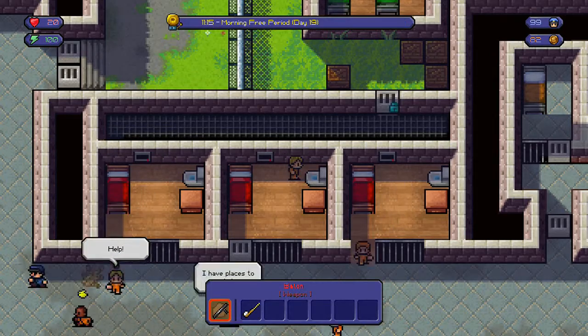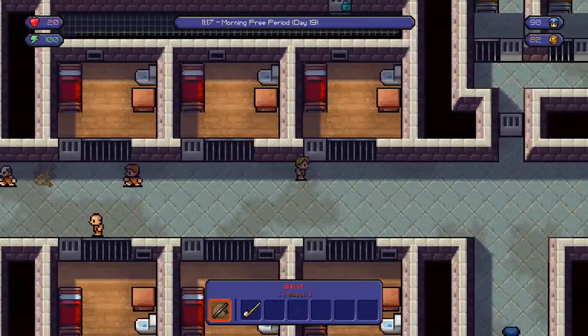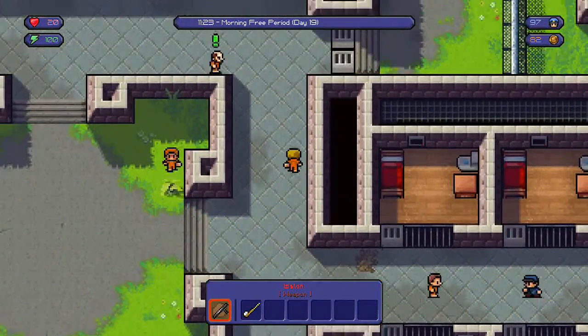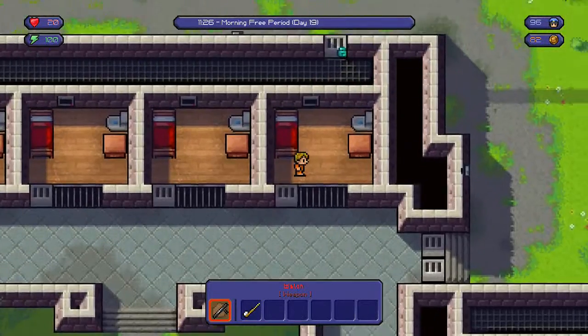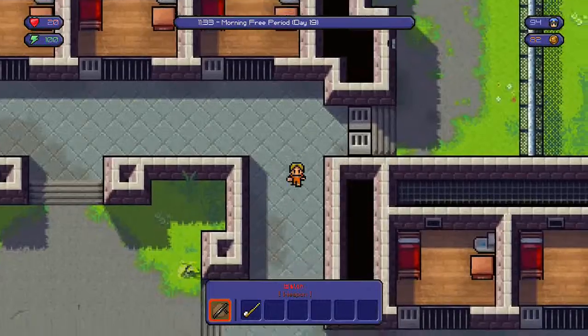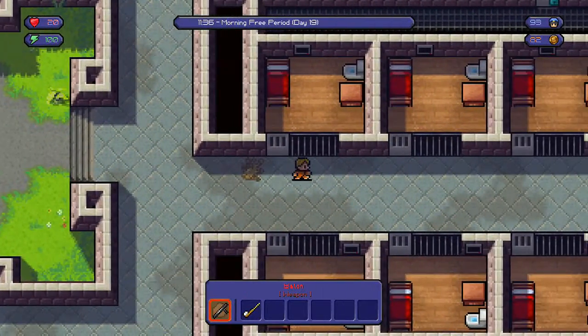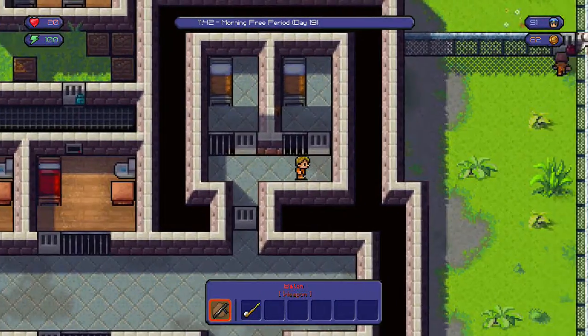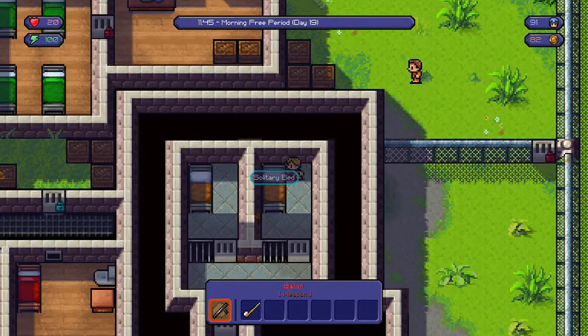There we go. So all I need to do now is hide — don't let guards see you, because that's probably the worst thing that can happen. That guy may or may not see me. If they do see you, they'll get back on you at 100% heat. So all you want to do is hide in solitary confinement to get your heat down to around 80, which is what I'm going to do now.